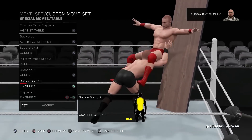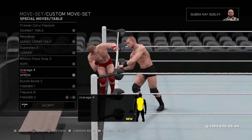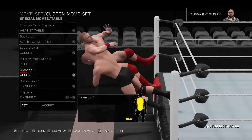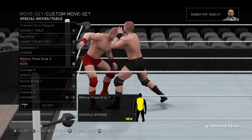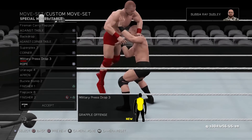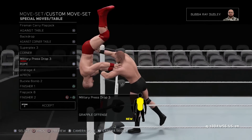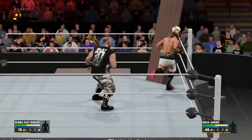Apparently tables have been completely overhauled this year and there are new specific spots that you can do table moves from, including the apron on the outside, just like that. And you can finally throw your opponent outside of the ring from the inside through a table.